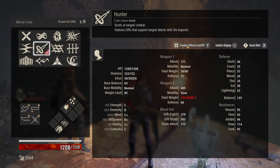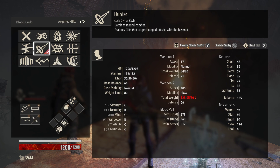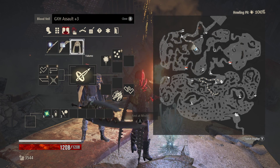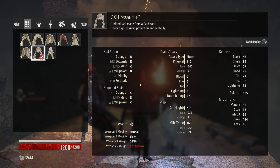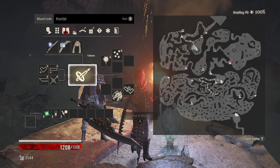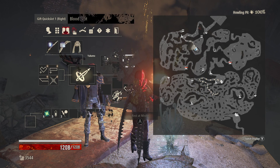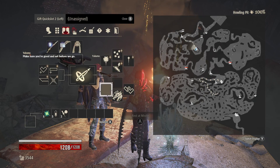You should have access to the Hunter Blood Code, and this is kind of a makeshift upgrade to Caster. The main reason we're using the Hunter Blood Code is you can put on our GXH Assault, which is already plus three. This gives us a decent amount of Dark Gifts, which will help our casts along. And then the very basic casts that you already have — Blazing War, Firestorm — put Bloodshot in on there as well. That should be more than enough to get you through this.